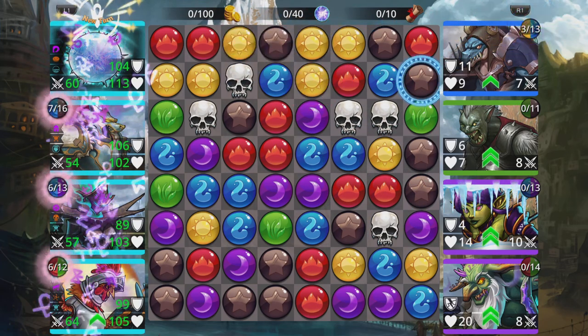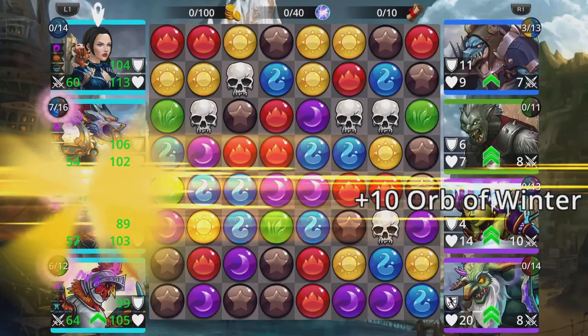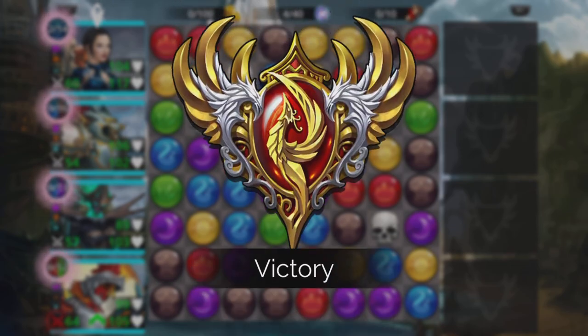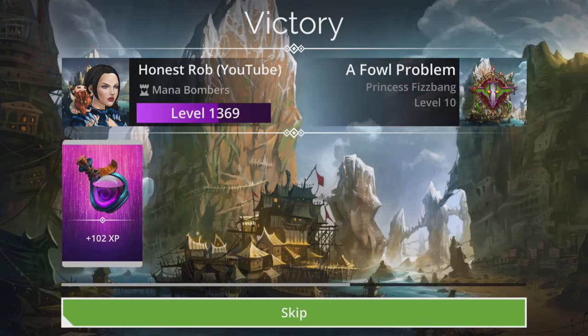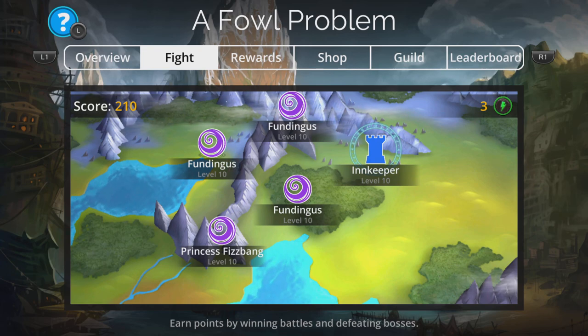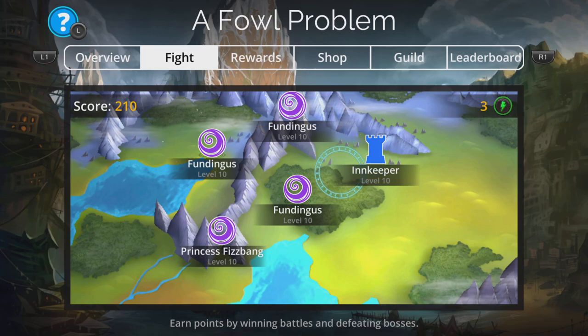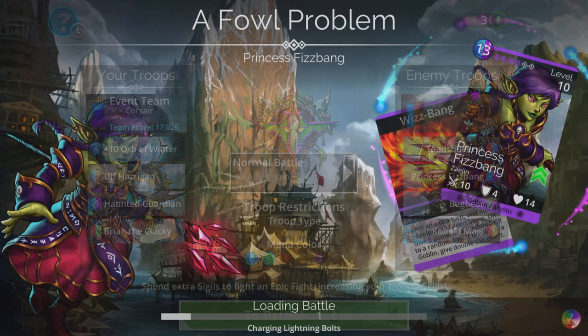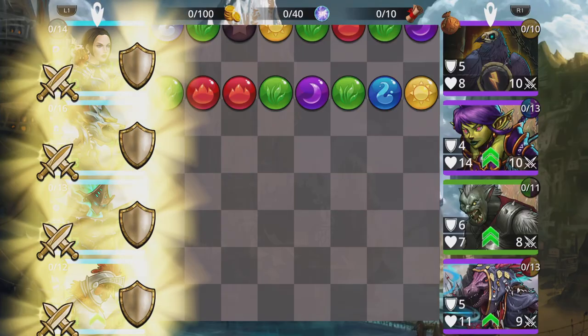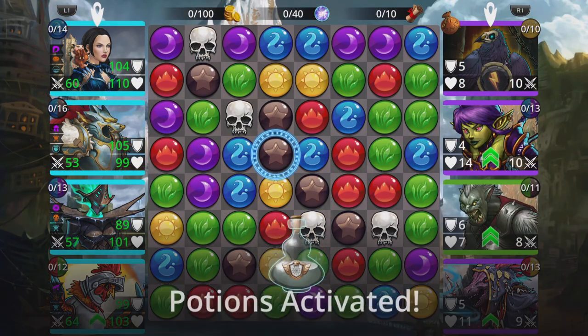I'll leave on slow speed for a minute just in case a Wish Gem appears again, because I quite like that effect — I just want to see if it says different things as well. Innkeeper is another low-scoring one. But we've got all Fundinguses now and innkeepers. Can't avoid them forever — might have to take one of the lower point scoring ones soon.